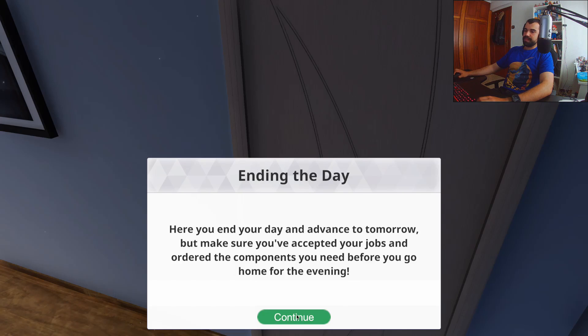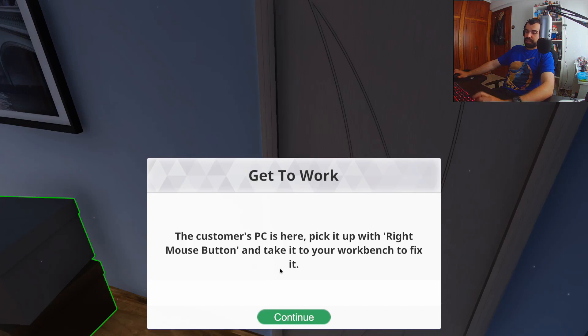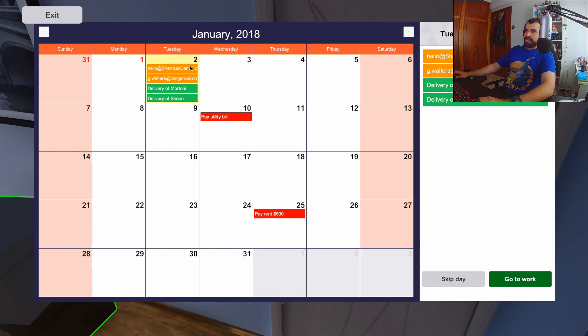So I basically finished the job and I have to exit the door if I want time to advance. I'm going to end the day. I already accepted some jobs for tomorrow — Tuesday — one was to change a GPU and the other one was to put in a power supply unit. I did order those parts off the internet already and they take a day to come, so that's why I have to make time advance, and we already have those pieces here.